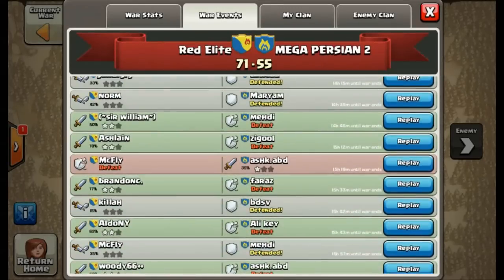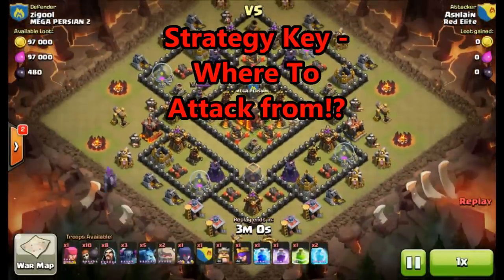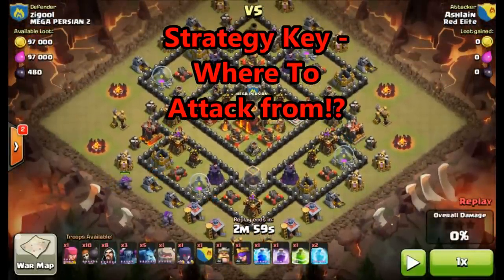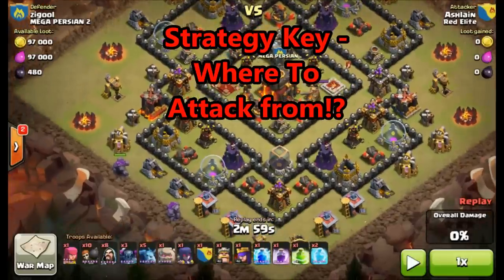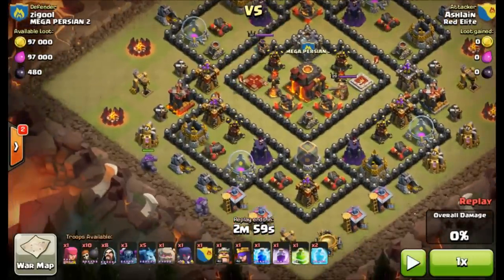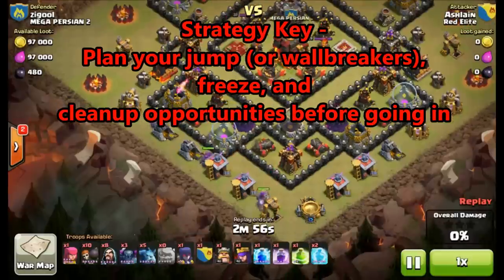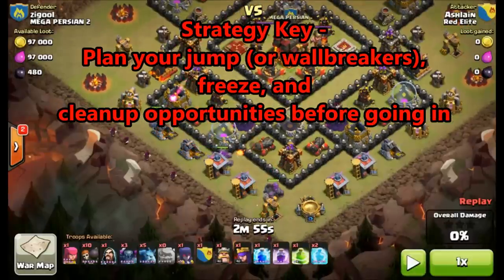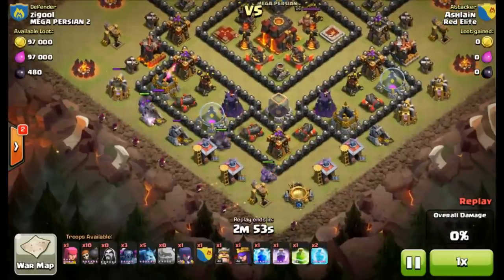First I'll start with my own. Here — where would you attack from? According to our guidelines I chose the southwest. As you can see, I'm only engaging one inferno immediately, I'm going after the queen immediately as well, and I'm avoiding that clan castle. Strategy key: plan your jump spell before going in, as well as the cleanup crew.